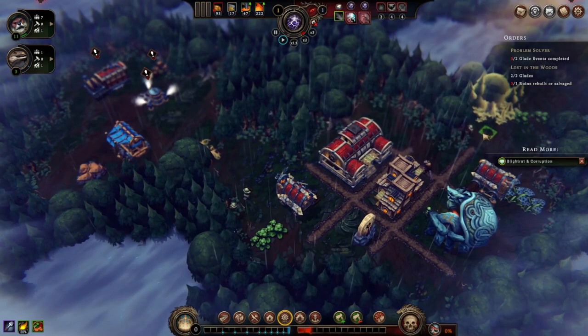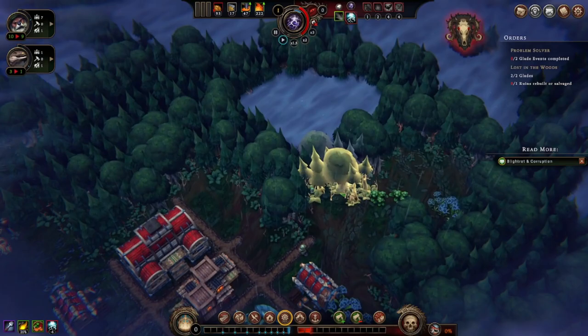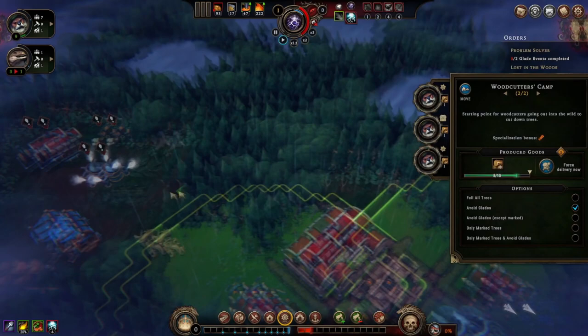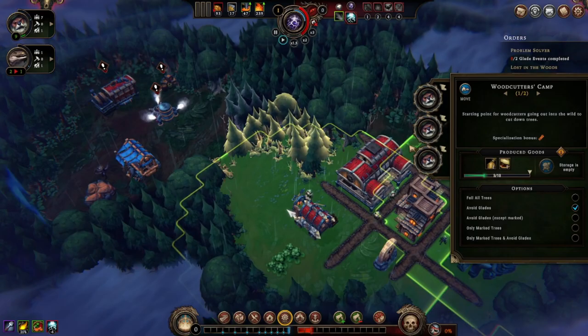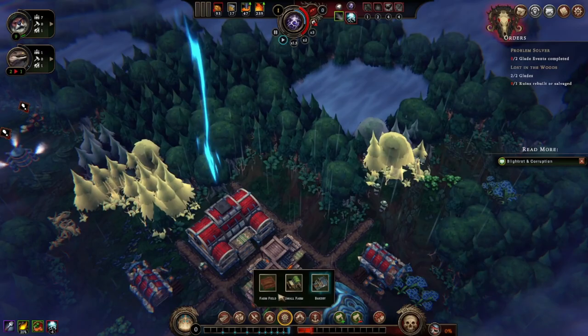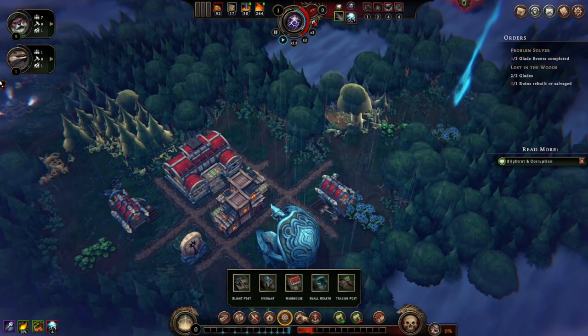I'd really like to save some of that stone though, so we'll move this over here — which is dumb, I'll admit. We'll put the lizard on it. We have creeping shadows — I didn't discover any glades during this so this is fine. You guys go ahead and avoid glades for me. We'll go ahead and cut these trees.